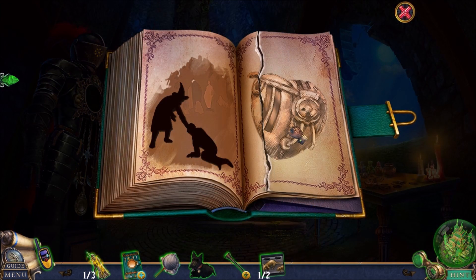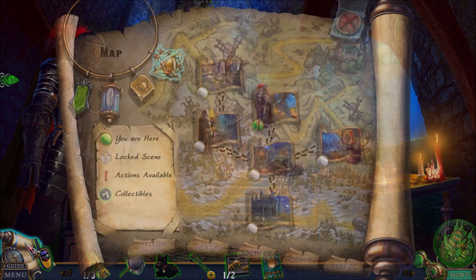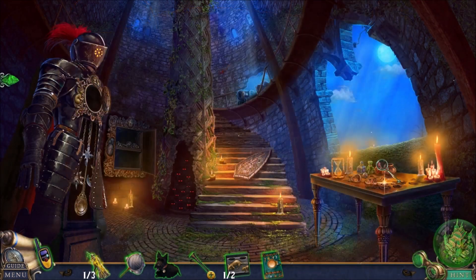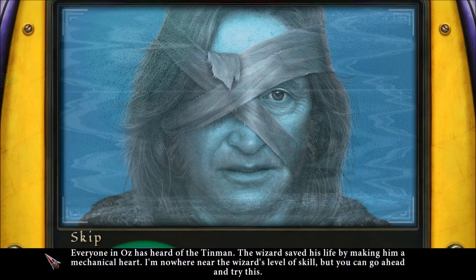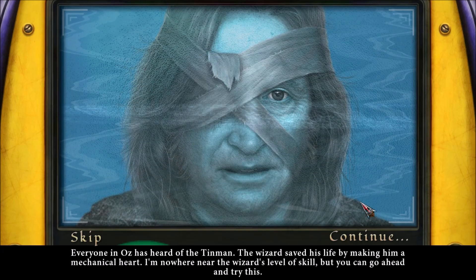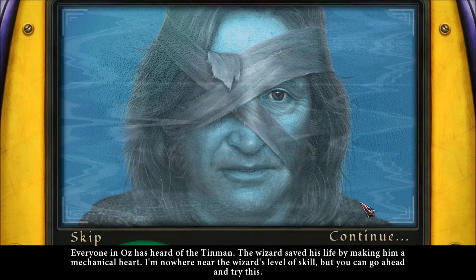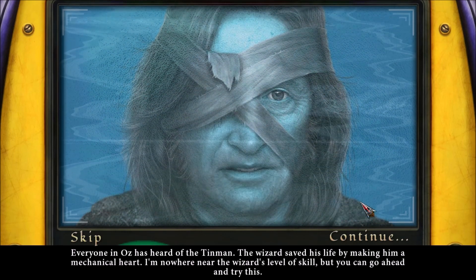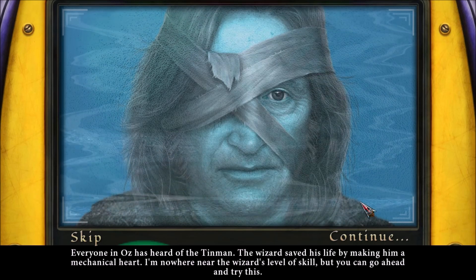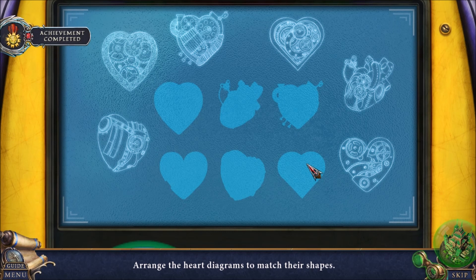Now let's read the diary. Or let's just put the diary away in my inventory instead of reading it — that works too. The clue is not enough. Perhaps Frank knows what to do. Everyone in Oz has heard of the Tin Man — the wizard saved his life by making him a mechanical heart. I'm nowhere near the wizard's level of skill, but you can go ahead and try this. Sure, I'll try — why not?